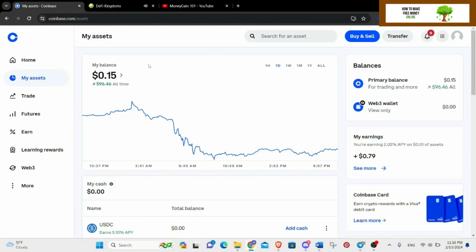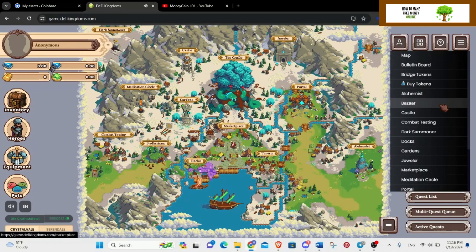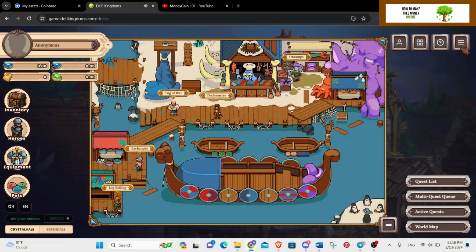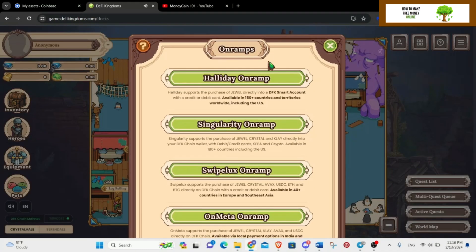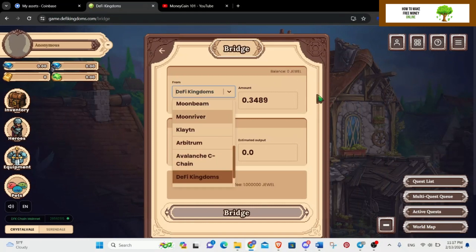I had some money in Coinbase and sent it to AVAX, because DFK is a subchain of Avalanche. If you have some crypto, you just send it to Avalanche and then bridge it to DeFi Kingdoms. If you don't have any and are just starting, you can go to Buy Token and use services like Holiday, Singularity, or Swipe — all you need is a credit card or debit card. I personally don't use my debit or credit card for crypto projects.